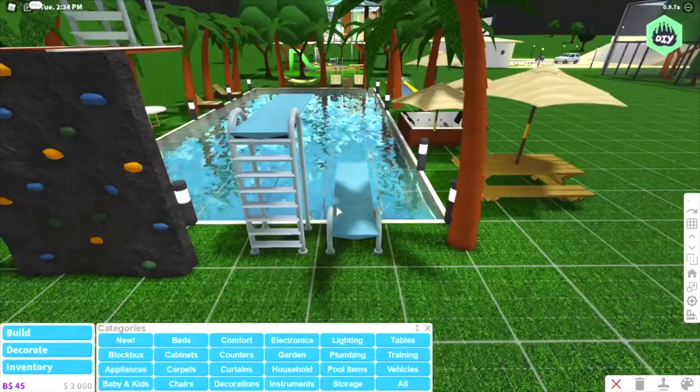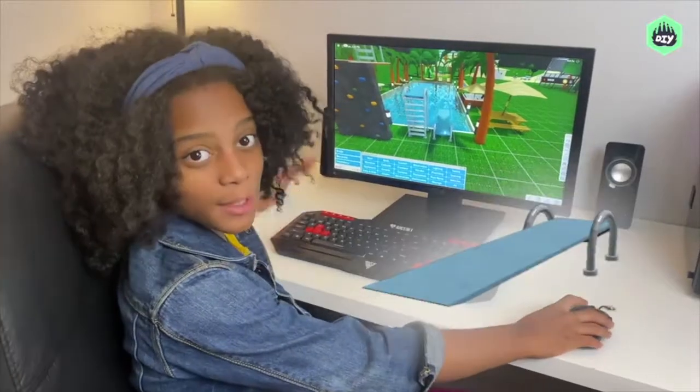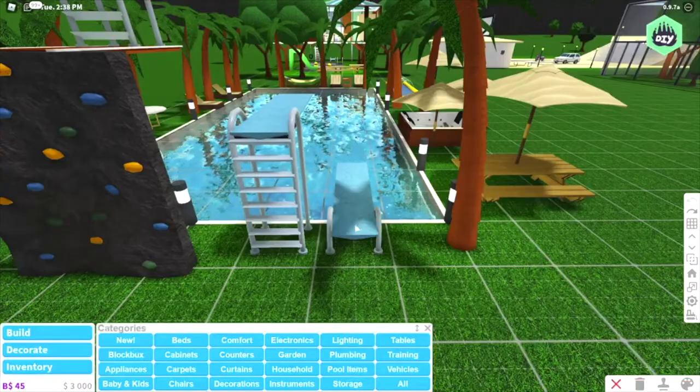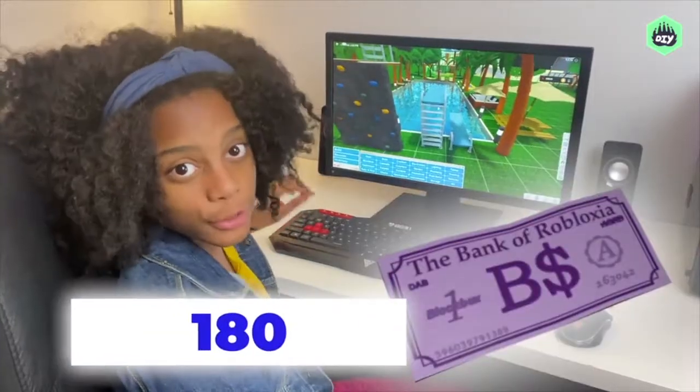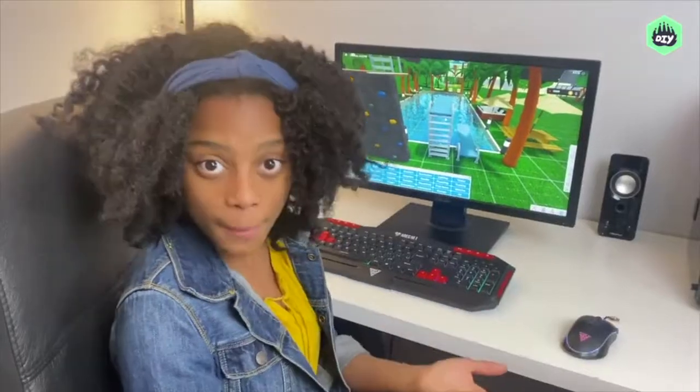The only way for the diving board to work is you have to put it right next to the pool. I put it right here, and I started with the lowest diving board, and then I used the tallest diving board, which actually costs 180 block bucks. So, remember, you do have to buy block bucks with Robux, so keep that in mind. But if you do have block bucks, then you should definitely get the tall diving board.